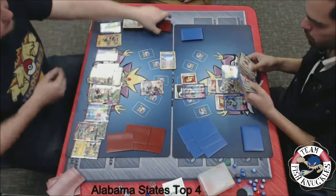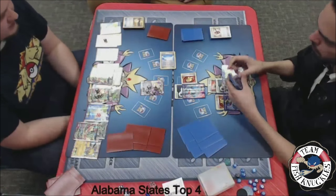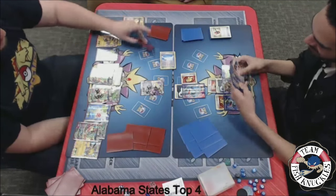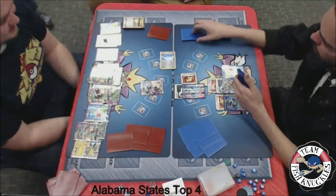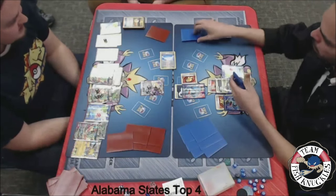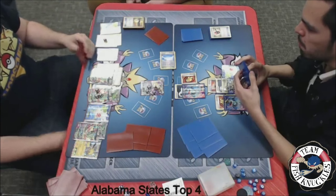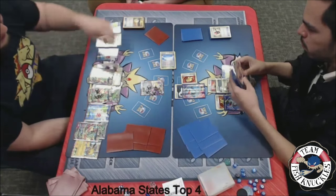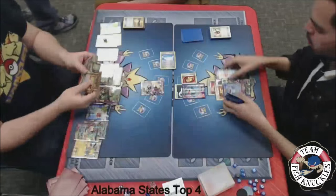Jose drew into another VS Seeker, now trying to contemplate what to do. We'll see a Quaking Punch from Jose, a pass from Blake. This is getting exciting — Quaking Punch, pass, Quaking Punch, pass. Jose takes that game. His AZ was prized — oh no. So there we go, that was game 2.